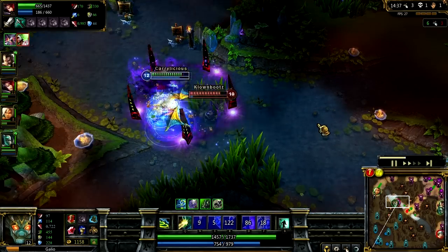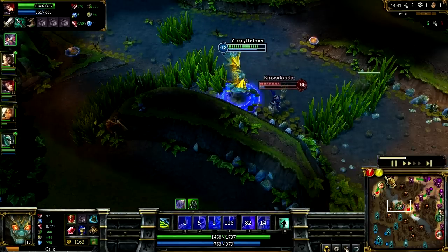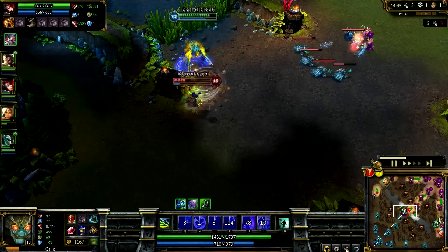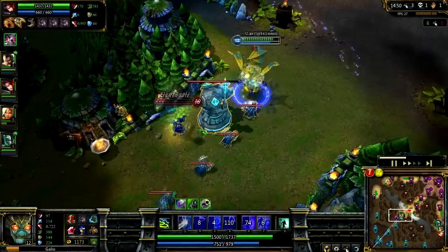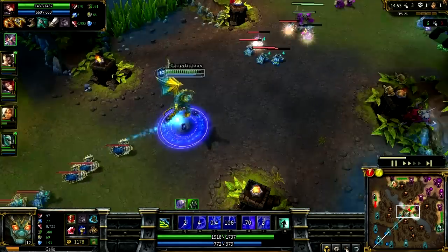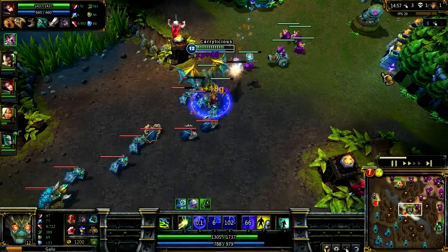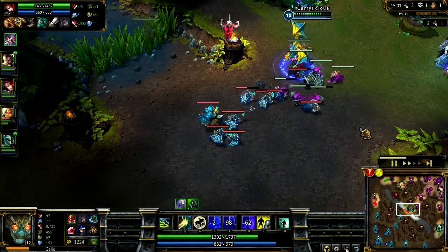Here Veigar does this combo on me, but it does like no damage to me. Now I'm attacking him — I slow him again, gust him, he flashes away, and I end up leaving. As you can see, I was healing up thanks to Bulwark and the minions auto-attacking me.